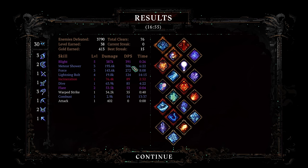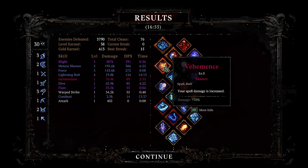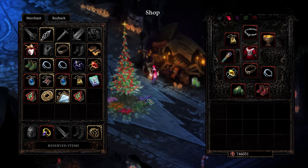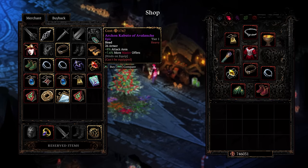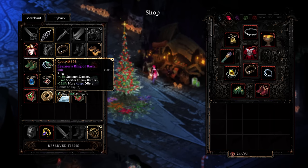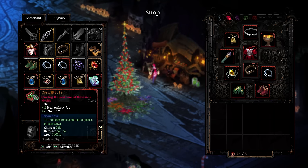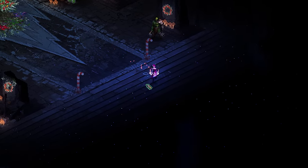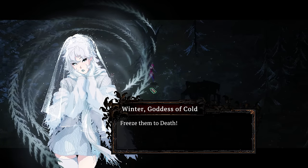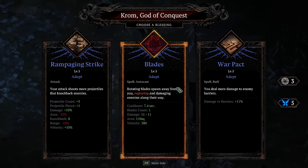Let's look at the damage numbers — it's so bad. We're going to run this back, and we also got no gear. Let's check to see if the shop decided to give us anything good for our suffering. There's an interesting headpiece — spell area. Close, but I don't think I want it. Poison dash. Okay, here's what we're going to do: similar run, similar run, but this time we're not going to take winter. That's the first thing. We are going to take blades.